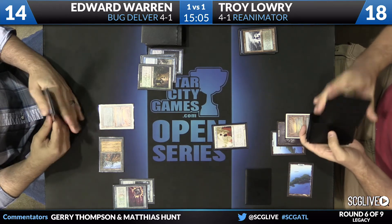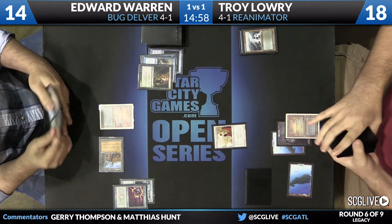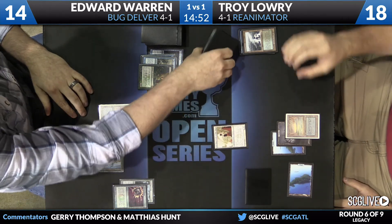They need like two to three Tarmogoyfs in play, or just find a Liliana to actually kill the Elesh Norn, while the Reanimator player just tries to put another creature into play. It's not a plan I'm thrilled about playing if I'm the Bug Delver player. I've seen Elesh Norn get brickwalled —